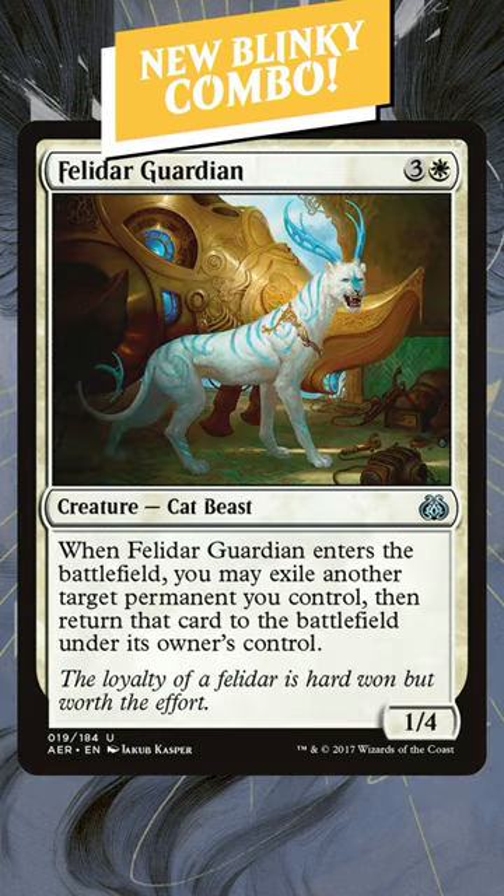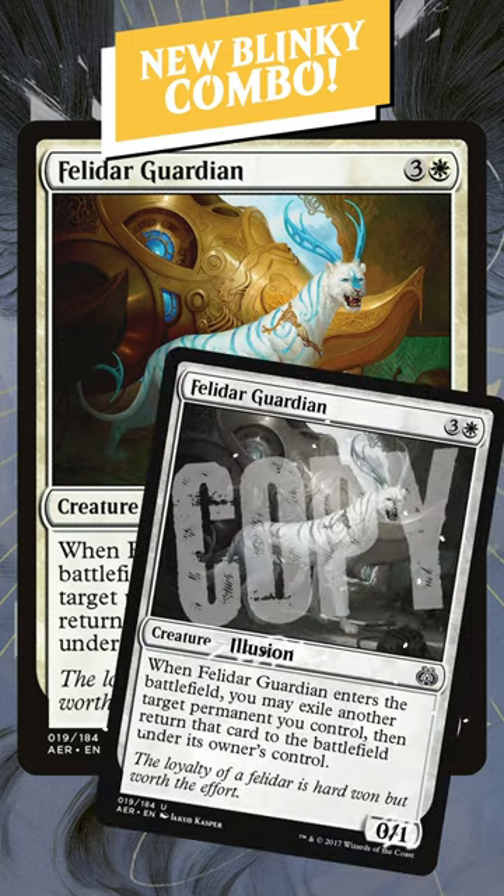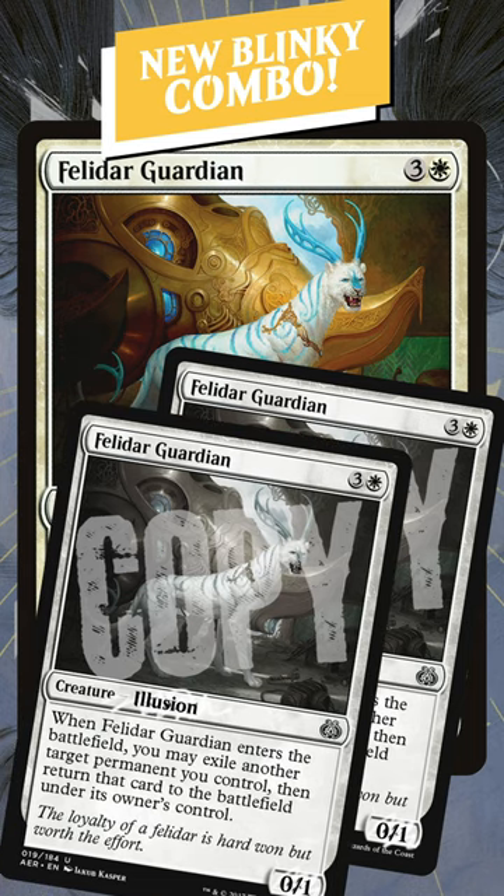But I want to talk about this combo, because all it's going to take is blinking a single Felidar Guardian for this to create a loop. Blinking Felidar Guardian creates a 0/1 that can blink the original. Once the original comes back, it creates another 0/1 that can blink the original.